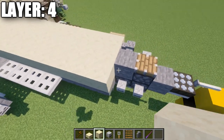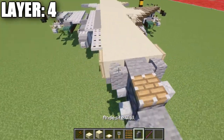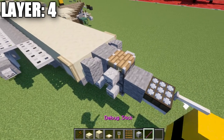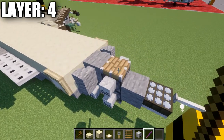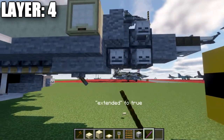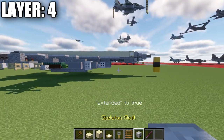Then going forward from the back, place 24 smooth sandstone blocks, a birchwood trapdoor on the side, an andesite wall, and a skeleton skull on the side of this piston. Use the debug stick to right-click the piston to remove the wood portion — same can be done for the bottom front pistons for shaping.